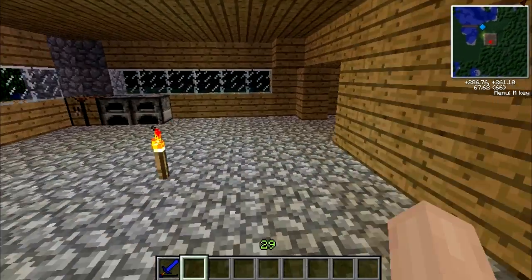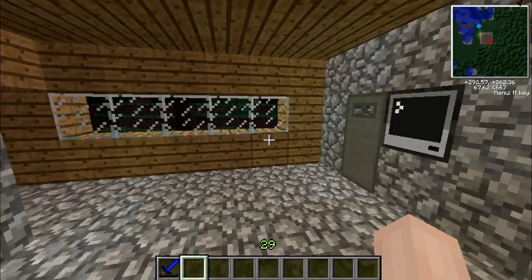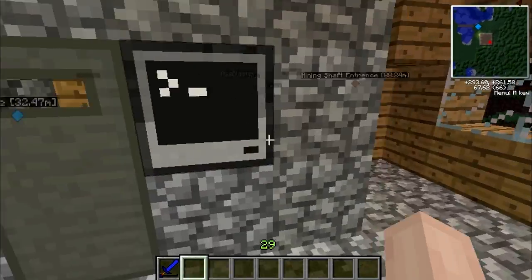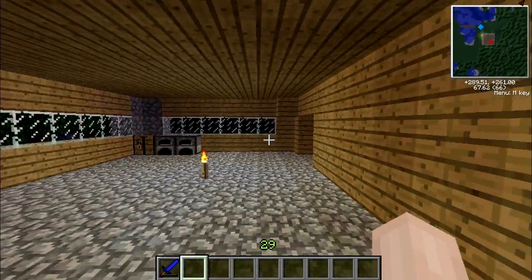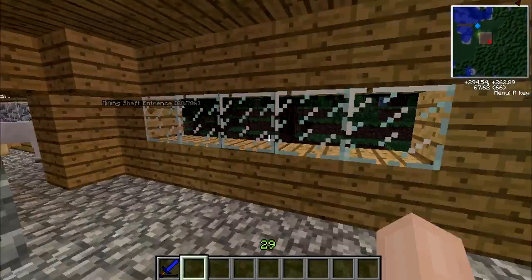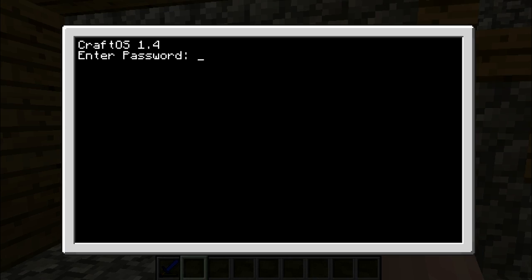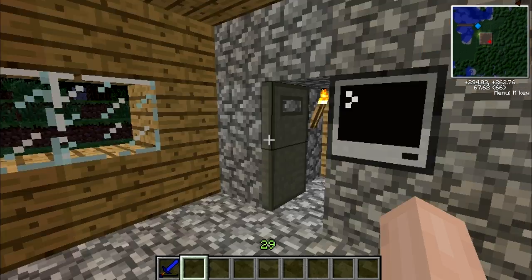My name's Sean and today I'm doing a tutorial on a password protected door with a computer. Basically I'm doing this tutorial because I had a few problems figuring it out myself, looking on YouTube and stuff. Basically this is what it's going to do: enter the password, door opens. Simple.